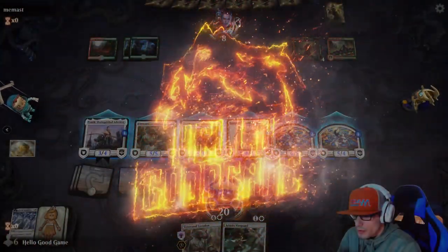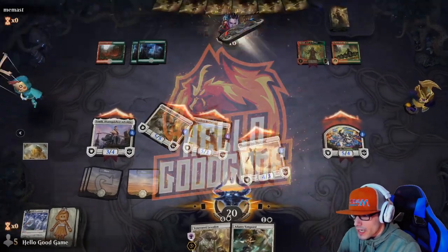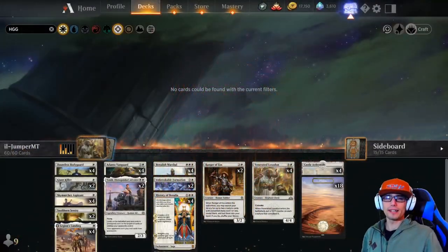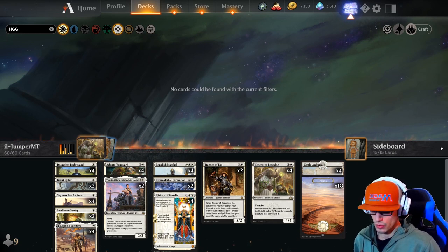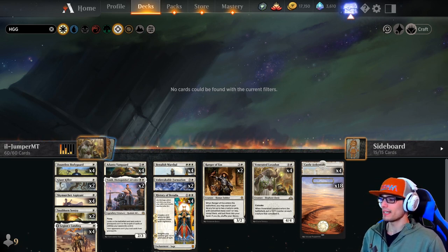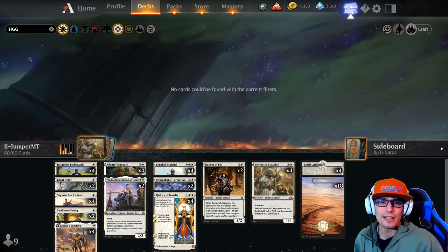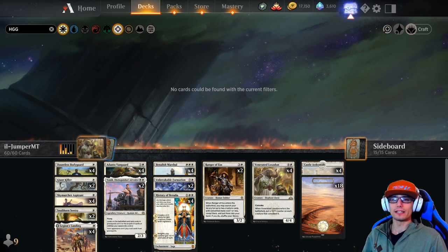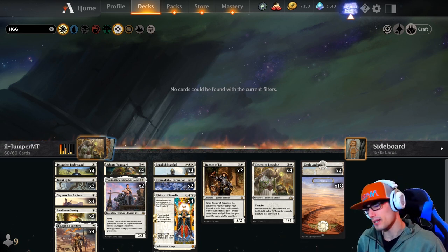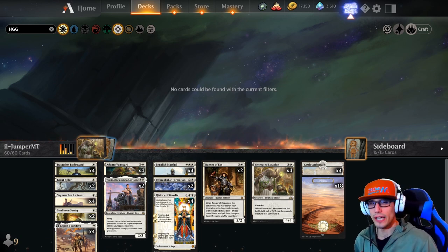Hello, good game! Hey everybody, welcome back, thanks for taking the time to watch. Today we have a mono white historic deck for you guys. This is brought to you by ill jumper MT, who got about rank 438 in mythic, which is really really good. We're going to take a look at the deck, talk a little bit about the strategy, get into some gameplay footage, and then come full circle with some closing thoughts.